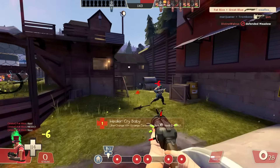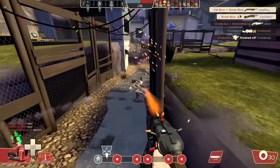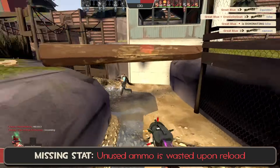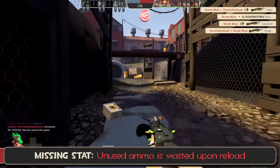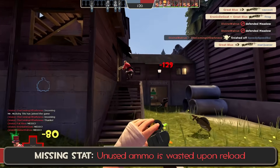Let's start with the minor omissions — stats that Valve forgot to write down that would probably be at least helpful to know about. The Force of Nature and Soda Popper reload their entire clip at once, which is thankfully something that is listed, but what's not listed is that reloading the clip wastes any loaded ammo that you didn't end up shooting. It's usually not a make-or-break stat for either weapon since it only has two ammo, but it can be important information in modes like MVM where increased clip sizes can easily waste a lot of ammo if you're not careful.